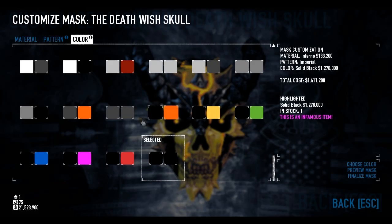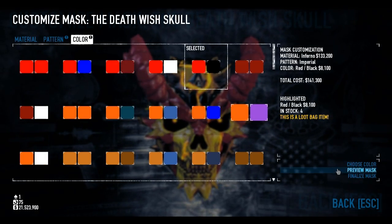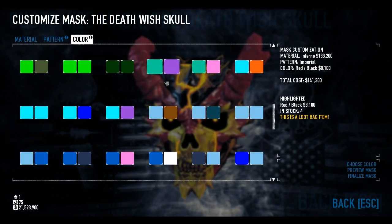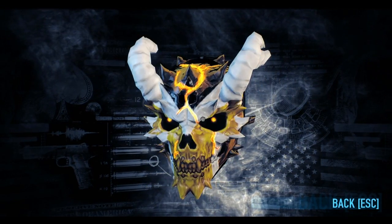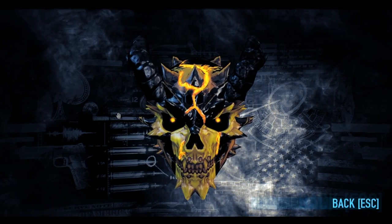Another awesome way this mask can be done — I'm not going to change the pattern or anything, but I think the red and black color also looks quite decent on it, alongside the possibility of adding white as the color of the horns. Any of this and more is all up to you, but I personally choose to show off the solid black color.